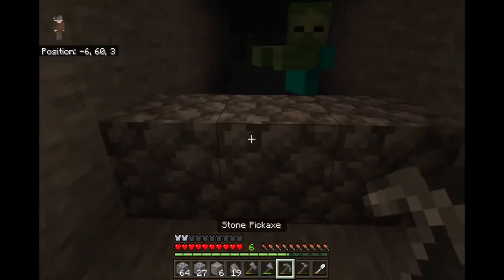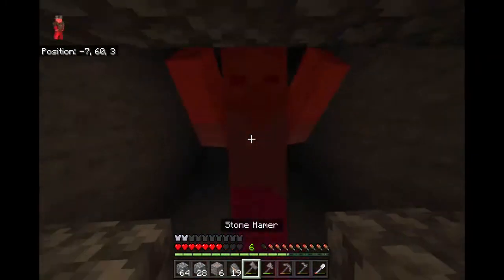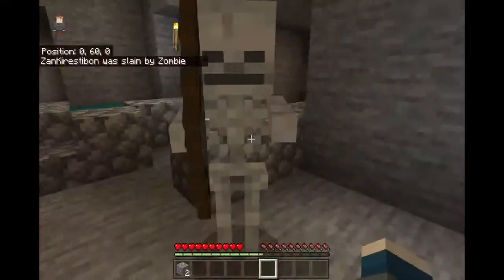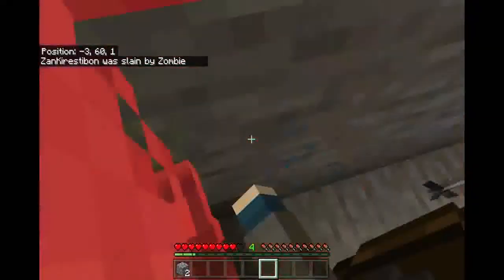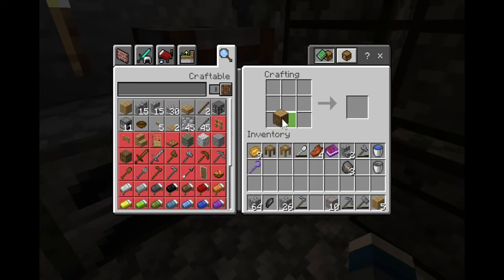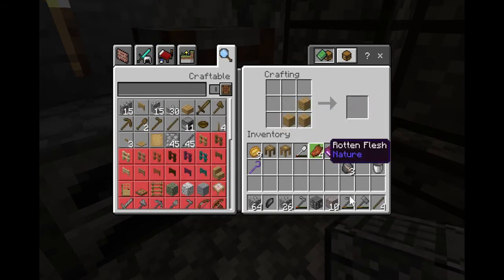Meanwhile, we'll find ourselves some zombies. A few moments later — oh no, oh god, I'm dying! Spamming with my fists. We'll make ourselves a crafting bench like this, and another stencil table like that.